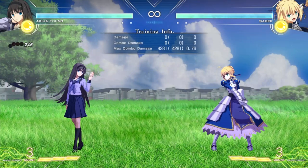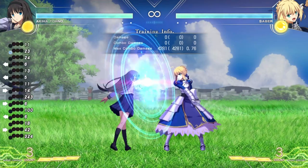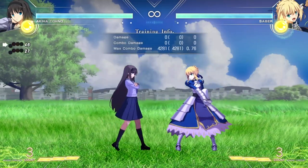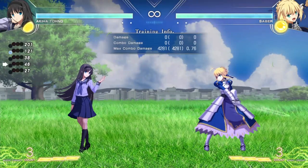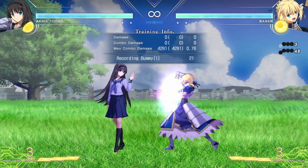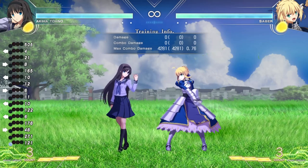Something important to note about the shield mechanic is that throws pretty much beat someone trying to shield. If I set Akiha to shield and Saber to throw, I get a fatal counter if Saber throws me while I'm shielding. This adds even more to the RPS in Melty Blood Type Luna — a person could shield, but fake it and not do anything after, then just throw. So it adds RPS after RPS after RPS into this game.